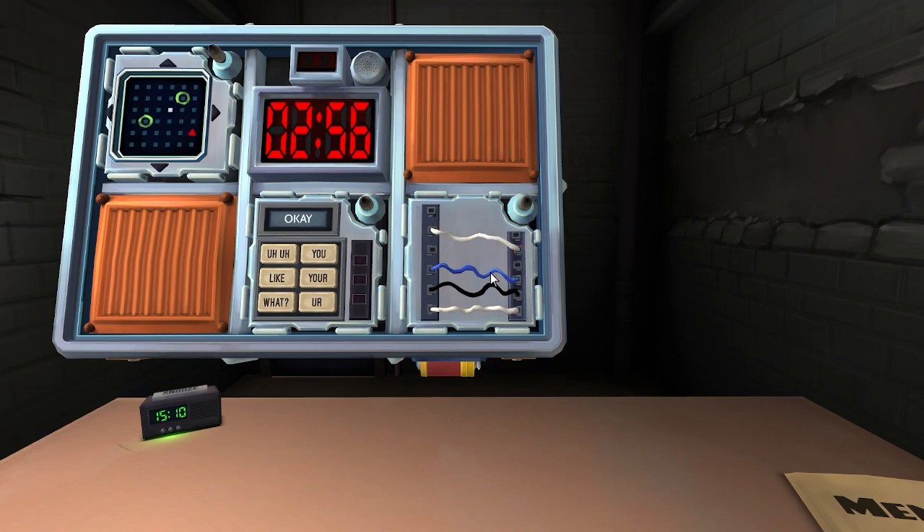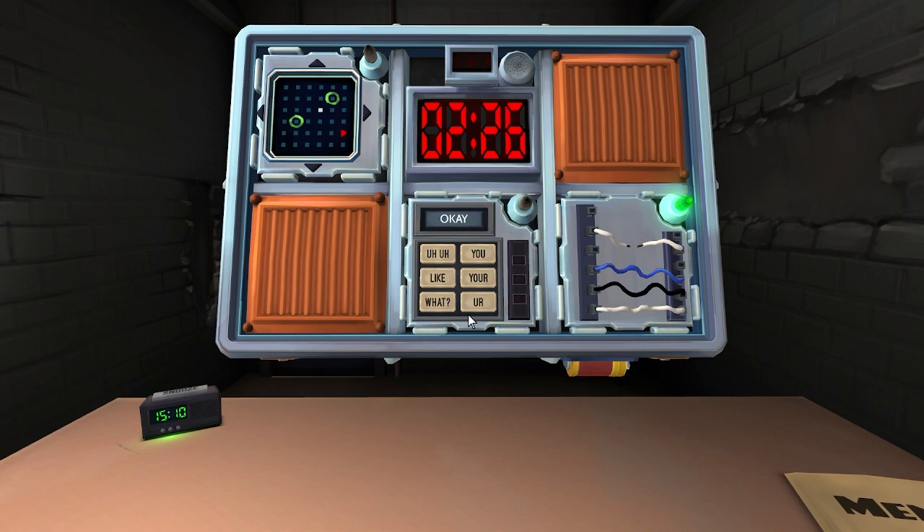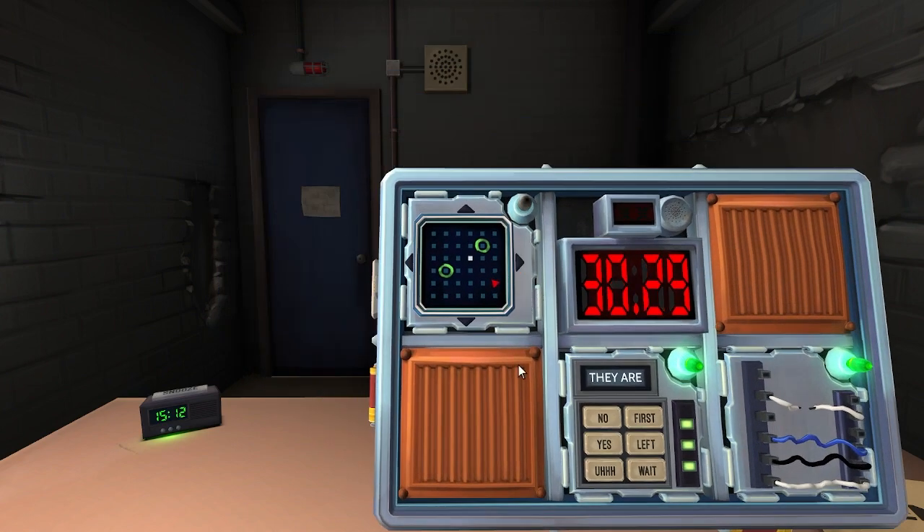Four wires: white, blue, black, white — cut the first one. Words — word on the screen is okay. Your word on screen is 'your.' No, they are okay. Maze, maze, maze — the circles are at two-three-three and five-five. I start out at you.